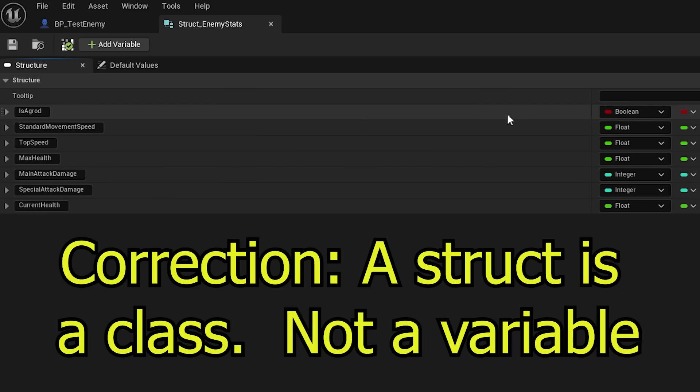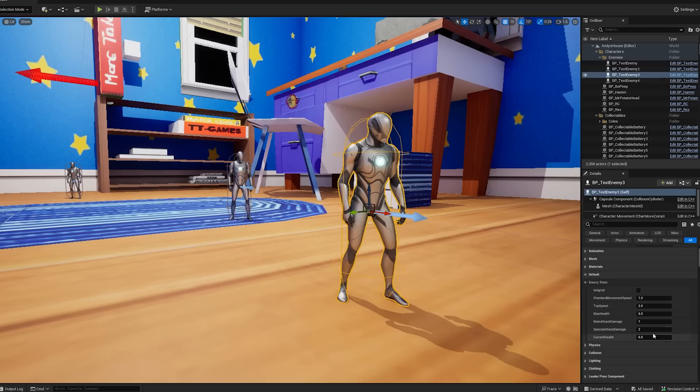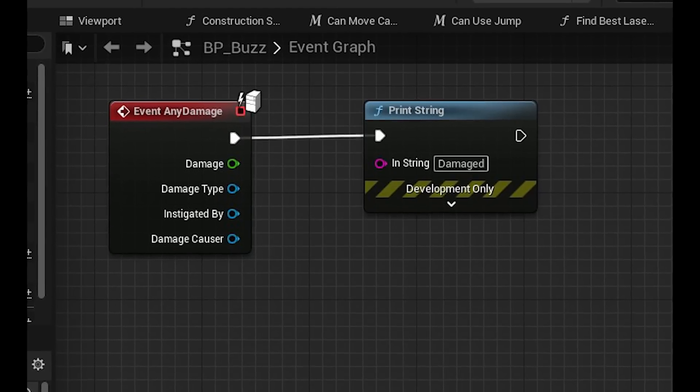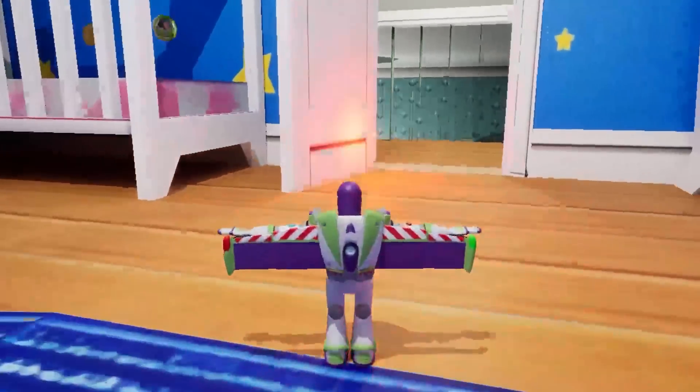A struct is a variable that itself can contain a collection of variables. So for example, in this enemy struct I have a variable for if the enemy is aggroed or not, their speed, health, and damage values to the player. These can be tweaked for each individual enemy type easily to make balancing easier. I then added code for the player to be damaged when coming into contact with the enemy, though the player isn't affected by damage at the moment — that will come next month. Enemies currently just disappear once their health is out.